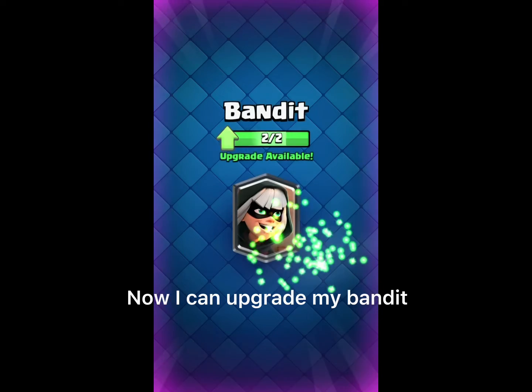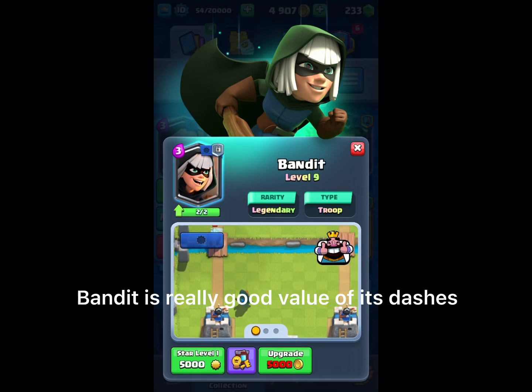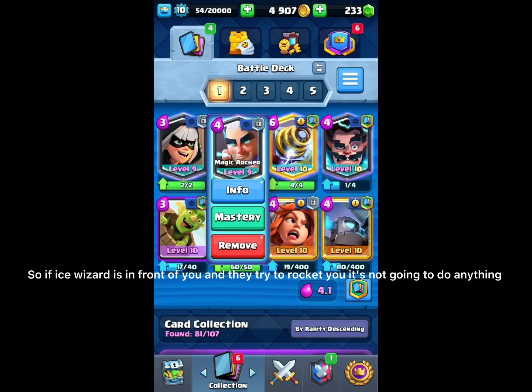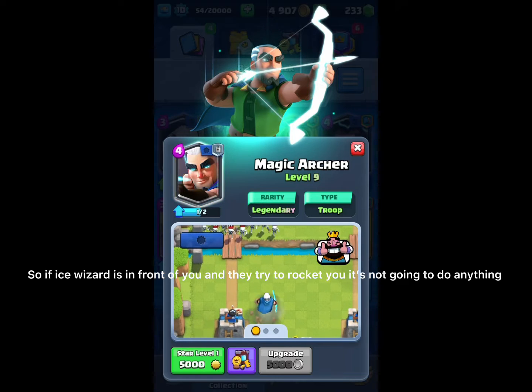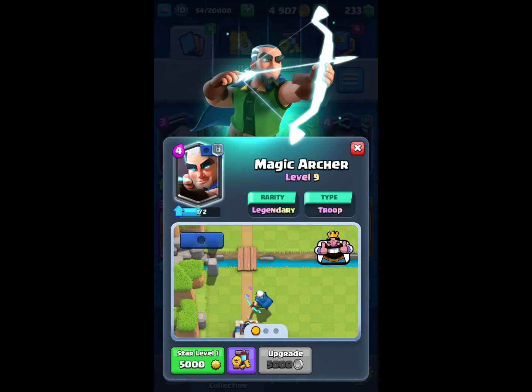Now, upgrade your Bandit. Bandit is really good value because of its dashes. So if Ice Wizard is in front of you and they try to rocket you, because it dashes magic really quickly and its arrows go far, that's why it can defeat Skeleton Army.